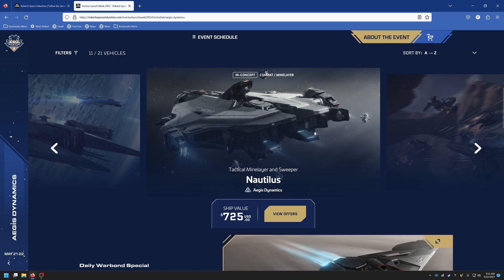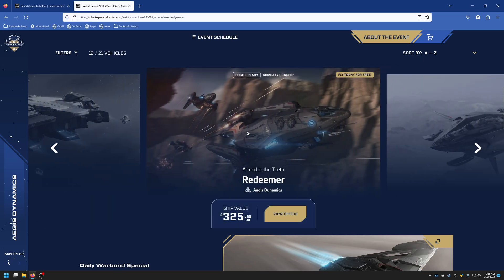The Redeemer is $325 — a gunship, and they mean the word gunship: it has big guns everywhere. For a group of three or four players who want to take on missions, this is the ship. You can have air superiority, you can land, and there's enough space to pick up cargo boxes. There may eventually be a cargo module or drop ship module for it. This is honestly one of the coolest ships in the game — it was made by the fans, more or less, before CIG implemented and refined it.